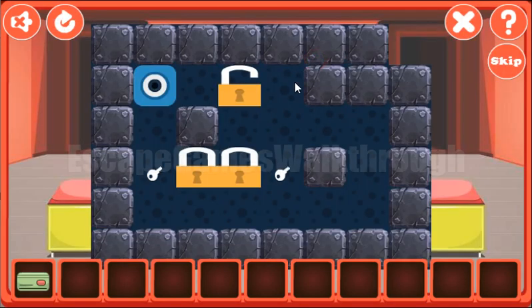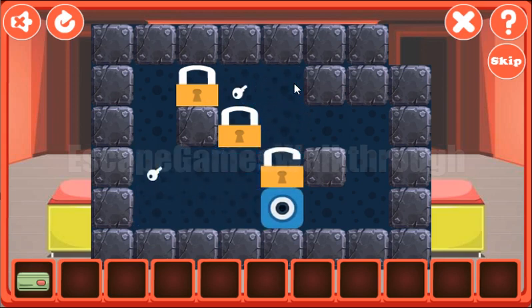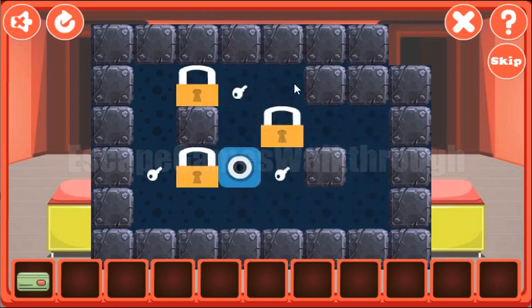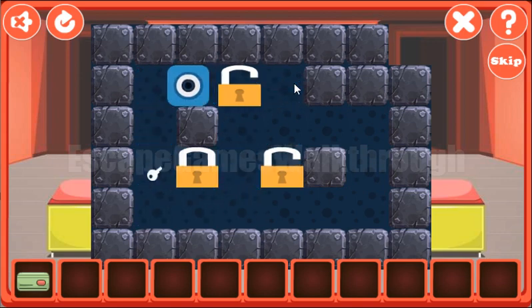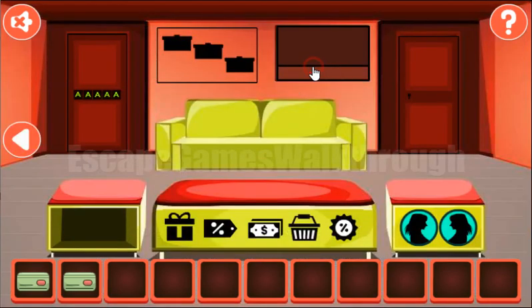Now let's solve this puzzle. Our task here is to move our locks to the keys. The first lock is in position, then the second, and the third. We've got the second card!